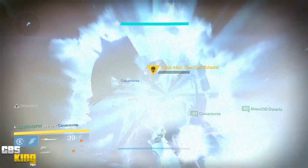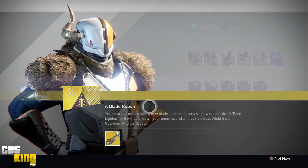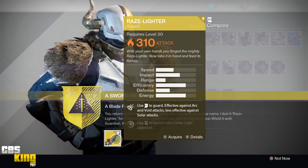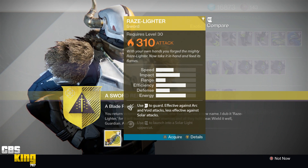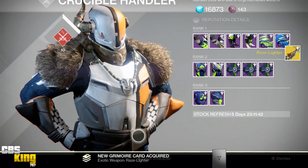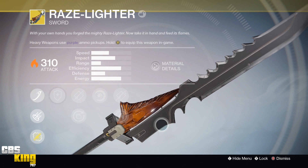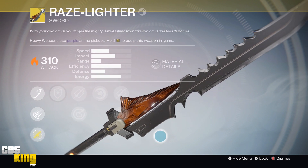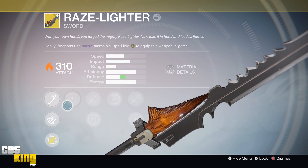Once you finish that, go back to Lord Shaxx and he will give you your exotic sword. I hope this was helpful — I know it's a long quest. The really cool thing is that not only do you get your exotic sword, but you also get to keep your legendary sword. You can transfer it to another character or switch between legendary and exotic whenever you want. My name is CBS — smash that like button and let me know if you got your exotic sword yet. As always, be safe and I'll catch you guys in the next one. Peace.